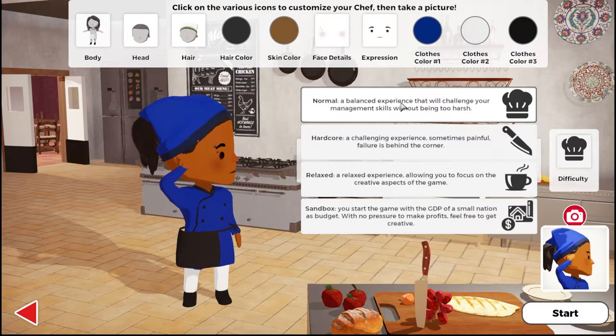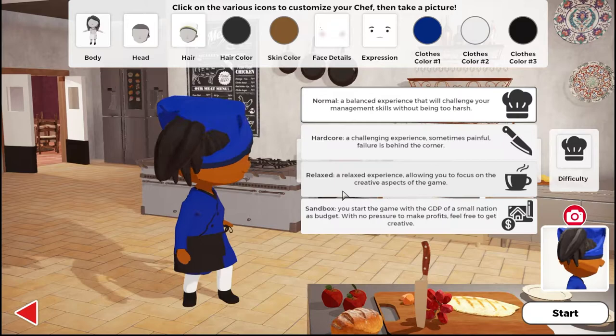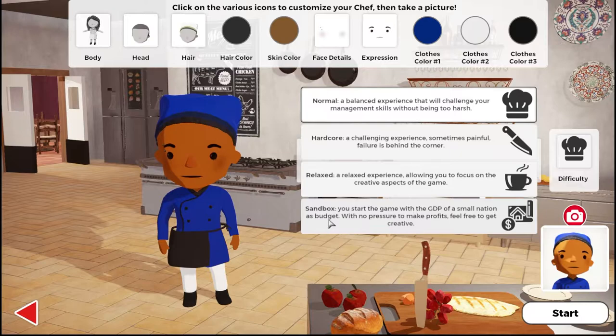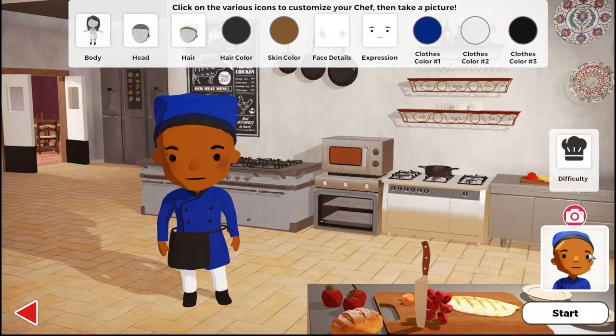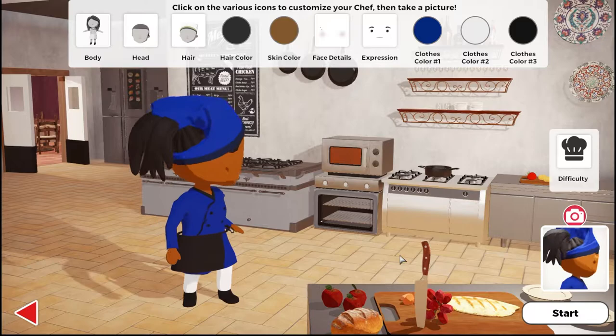Now choosing difficulty: Normal is a balanced experience that challenges your management skills without being too harsh. Challenging is harder. Hardcore means painful failure is around the corner. Relaxed lets you focus on the creative aspects. Sandbox gives you the GDP of a small nation as a budget with no pressure to make profits — feel free to get creative! Depending on how you like to play, this is a nice range of options. Our character picture is set, let's start.